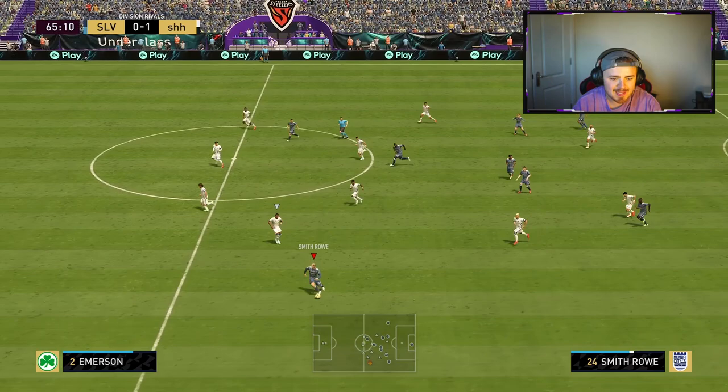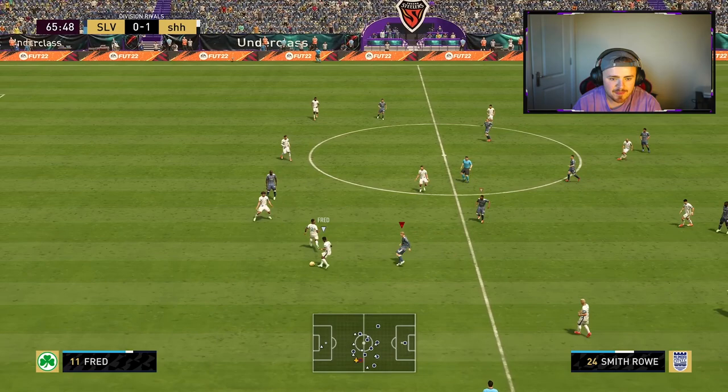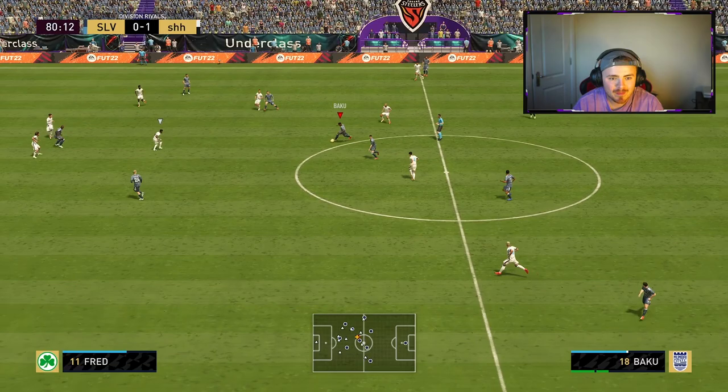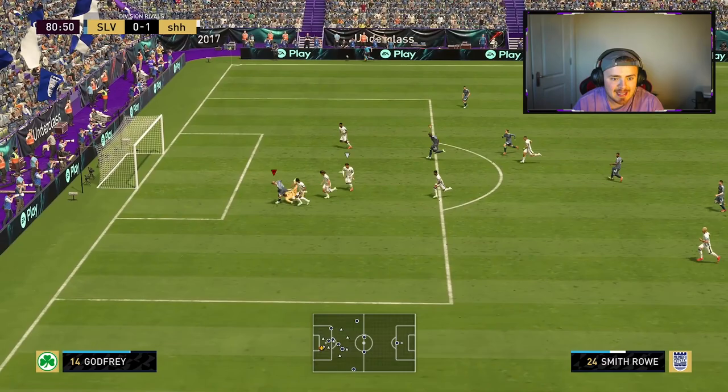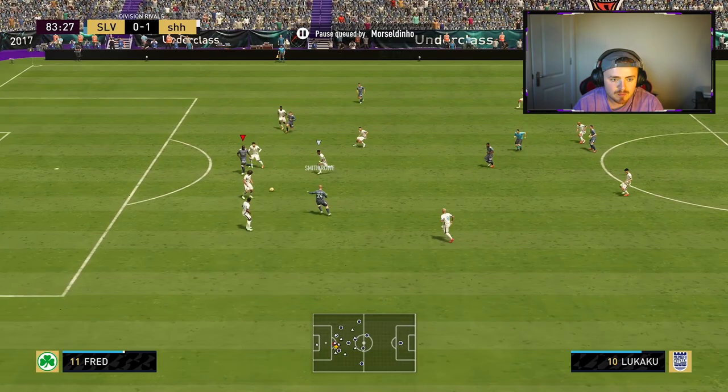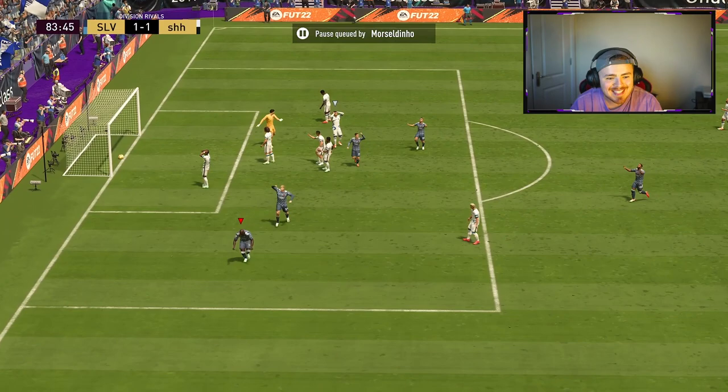We've had a couple of chances early in the second half, just a couple — nothing incredible. This Fred, by the way, is absolutely destroying me. He's everywhere — everywhere I go I see Fred. I love that from Mbappé. Come on now boys — Smith-Rowe through the middle. Keeper just beat it. Nice little link-up play though. The card feels honestly really quick off the block, which is interesting — he's only got 80 on acceleration. That's the goal — a Smith-Rowe assist as well!